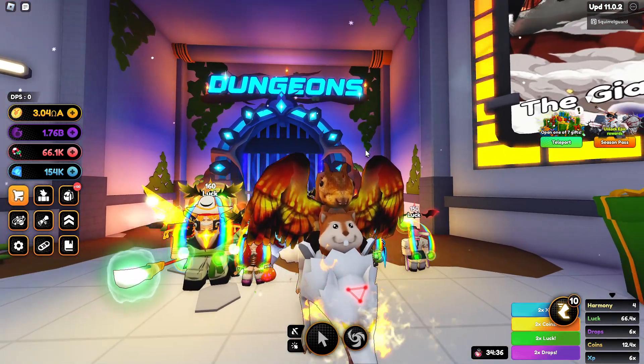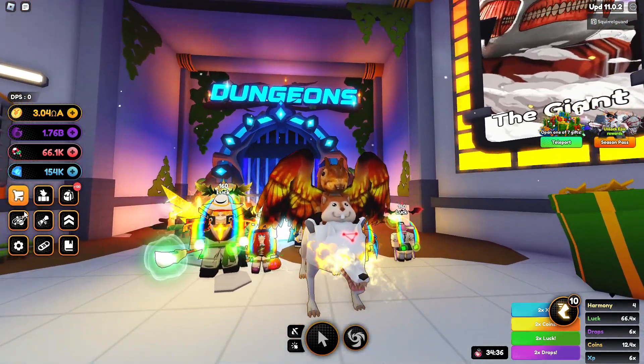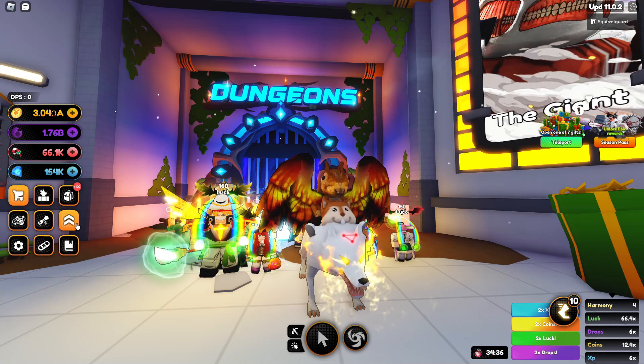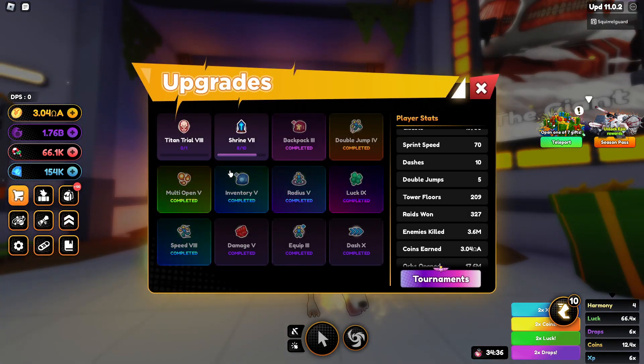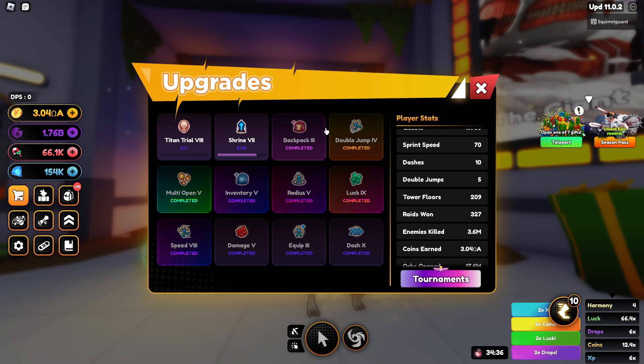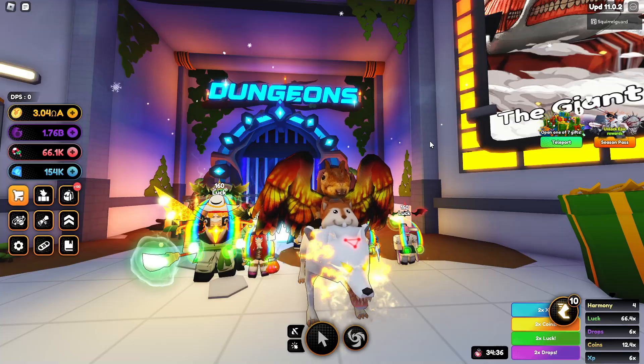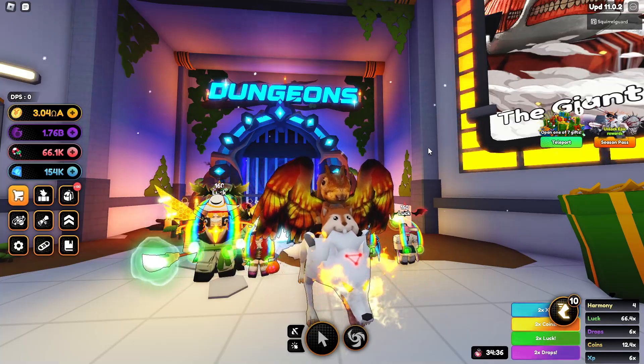Let me know what floor you've gotten to and if this helps. The shrines - most people should currently be getting eight to ten. I'm really excited for shrine seven because that's 25 damage. You get dashes, movement speed, and mount speed - you get a few really nice things that kind of make you go zippy.